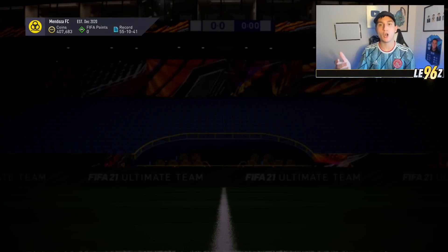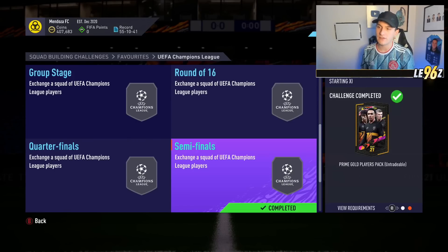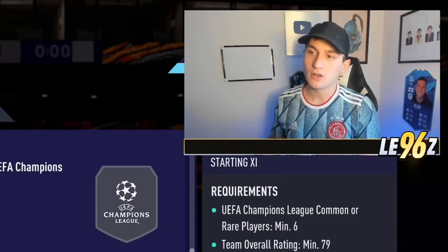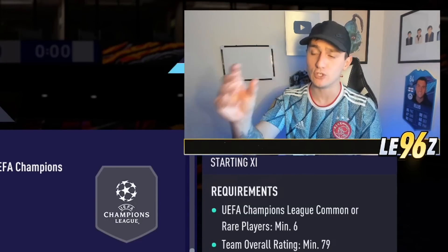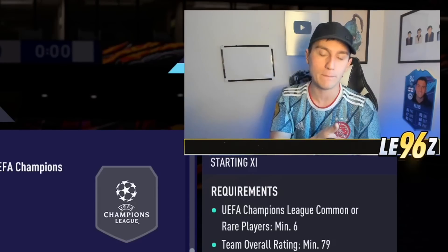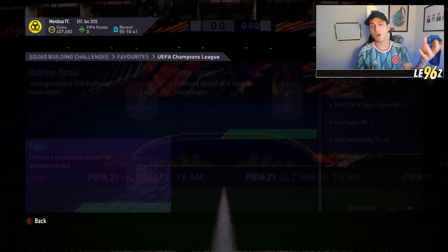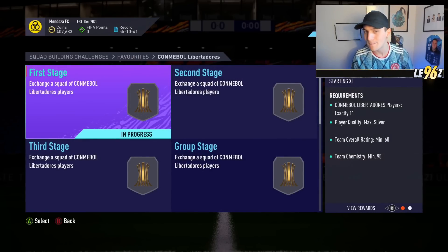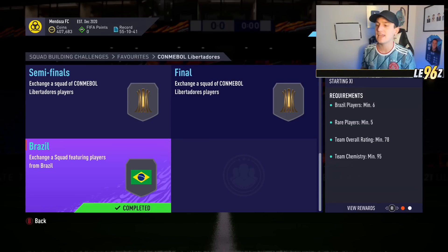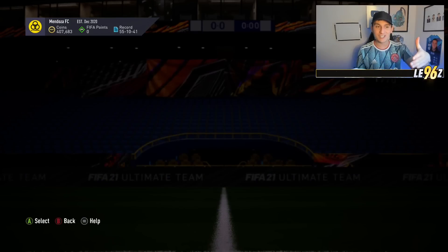For honourable mentions: the UEFA Champions League SBCs — do the semi-finals for a Prime Gold Players Pack, as you just need rare or common UCL players from one league and it's not expensive. Then from the Copa Libertadores, the Brazil SBC is worth doing, or you can do the semi-finals as well.